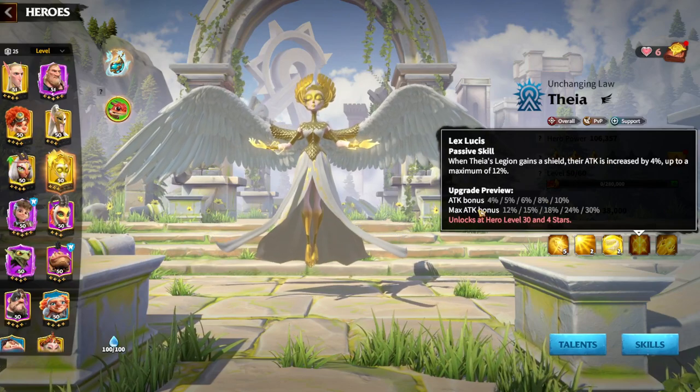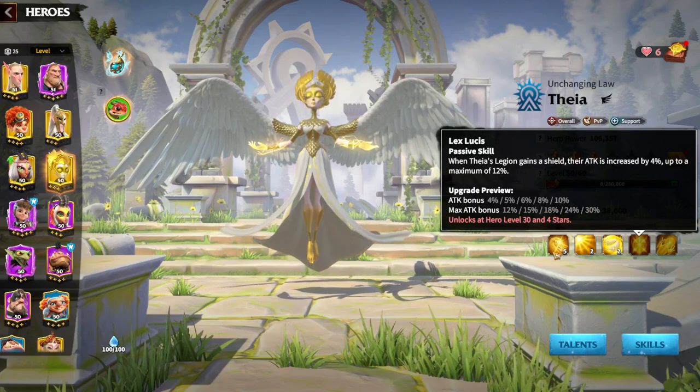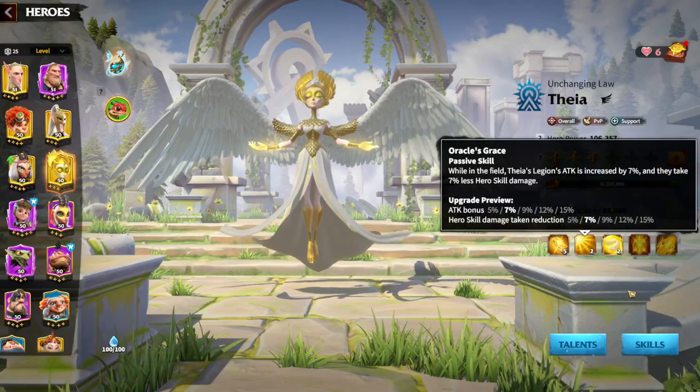Thea's fourth skill gives attack bonus up to 10% and max attack bonus up to 30%. So again, a lot of buffs for yourself, a lot of shields, and a lot of skill damage being added to your side while reducing it for the enemies.